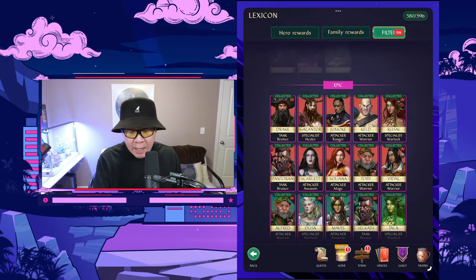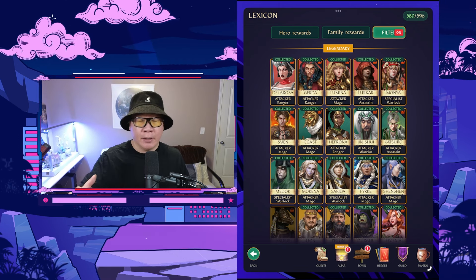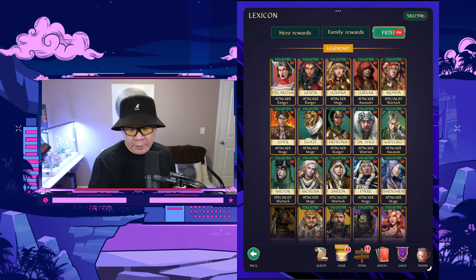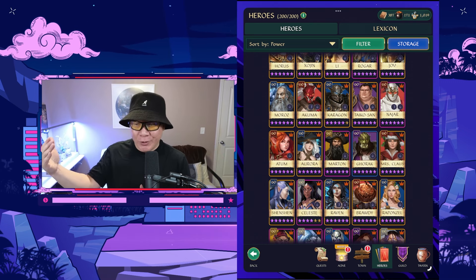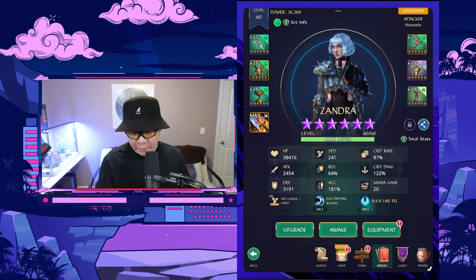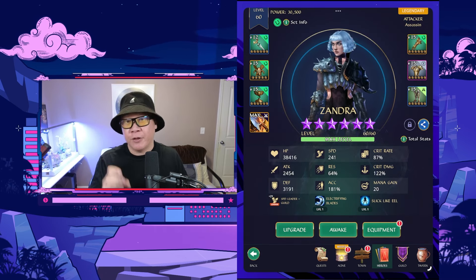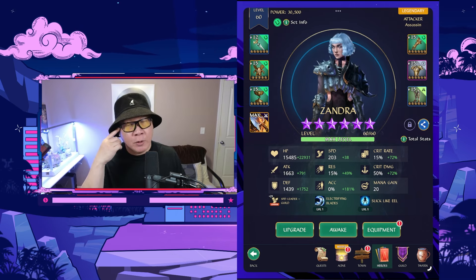You can use a filter to find heroes that pair well with Zandra. Snare works with almost anyone — as long as you can deal damage to enemies, snare will handle fast opponents with guaranteed damage. You can also pair her with heroes that do damage over time, such as those that inflict bleed, poison, or burn — statuses that deal damage every turn. There are a lot of hero options that apply these statuses. Against fast opponents, you cast snare and let your poison, bleed, and burn continue dealing damage each turn, and with Zandra's buff, the overall damage output increases.